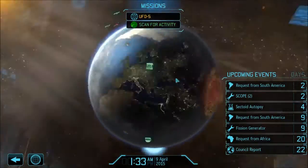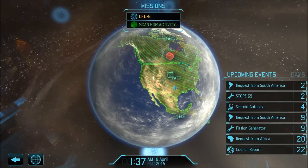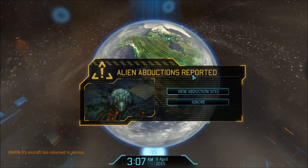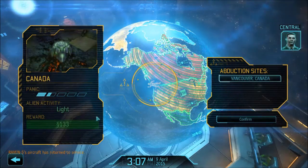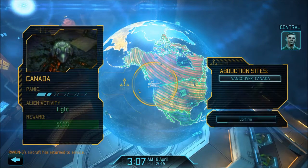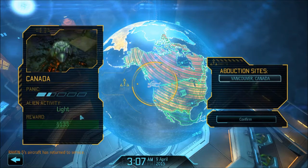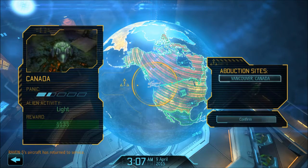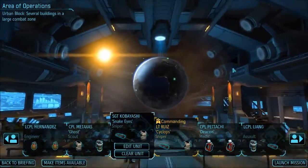Is that an Abductor? Or is that a Harvester? Abduction. Commander, we're receiving several urgent requests for assistance — there are abductions in progress at each marked site on the Hologlobe. So this is going to be a short mission. 133 credits — that's enough for another fission generator.